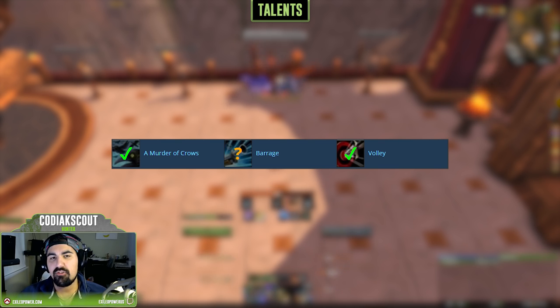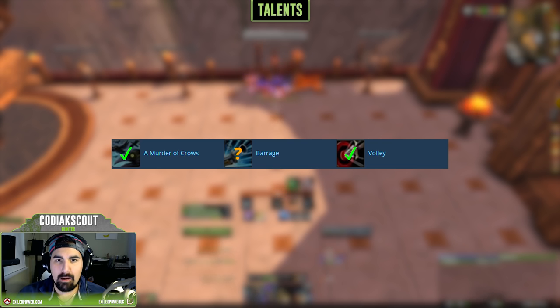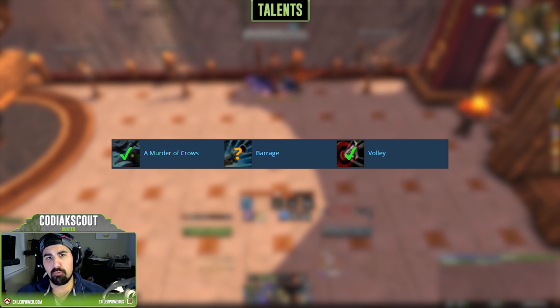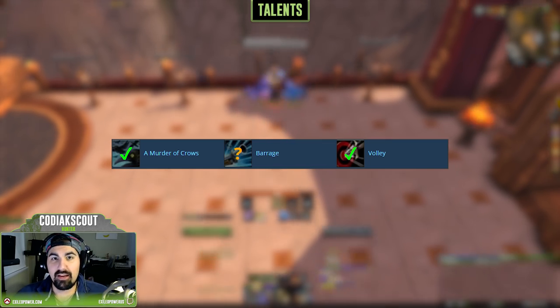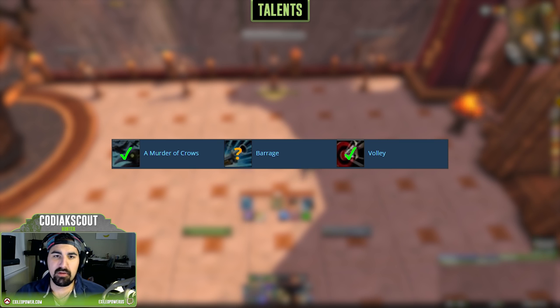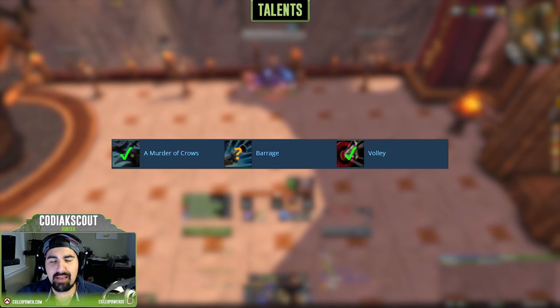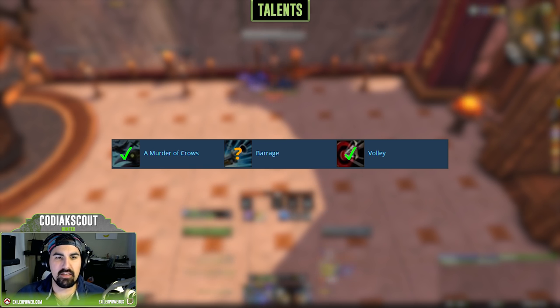In the 90 talent tier, we have A Murder of Crows, Barrage, and Volley. Barrage got a significant nerf and rework — it's really not worth taking in any situation other than heavy spread AoE, which isn't currently in the game. Volley is a very powerful AoE cleave ability requiring no maintenance; just toggle it on and keep it on for the entire fight, always targeting the middle add in a group. A Murder of Crows is the go-to for one to three target situations — high damage, low focus cost, cast once every minute, and it benefits greatly from Mastery.